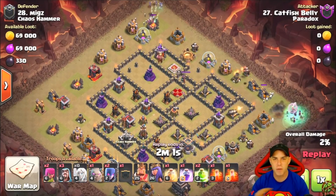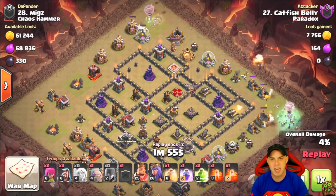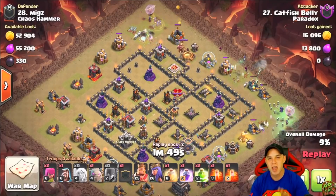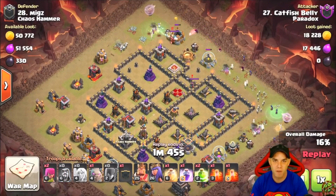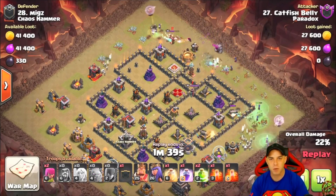Step one: get the witches and healers on the two flanks you decide to go in on, allowing them to work, allowing them to funnel — taking out structures on the outsides of the base. That way your king, queen, golem, bowlers, and supporting troops will go into the central corridor of the base and gut it, taking out air defenses so the witches and their healers survive throughout the raid.